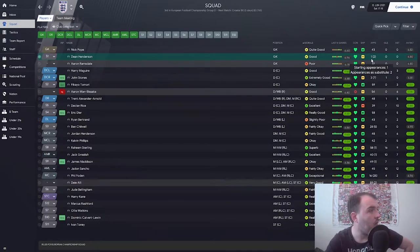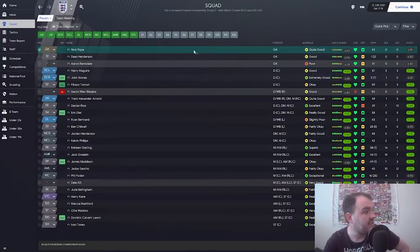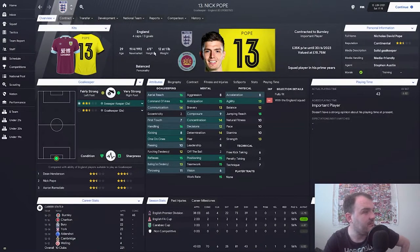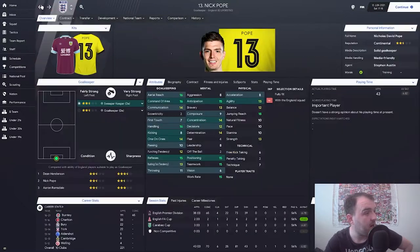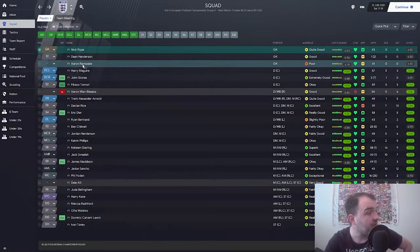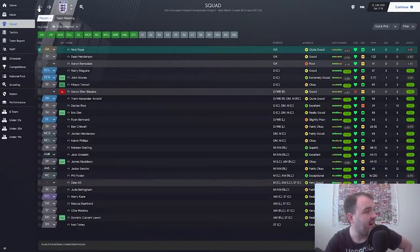Aaron Ramsdale has 41 appearances and a 6.8 rating. If we have a look at how some teams have done: Burnley finished 13th, which for Burnley is not terrible. But Ramsdale playing for Sheffield United - they've finished bottom of the league. Might not want to be picking a goalkeeper who's just been relegated - that might not be the best idea I've ever had.